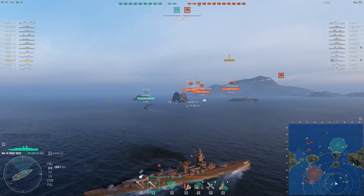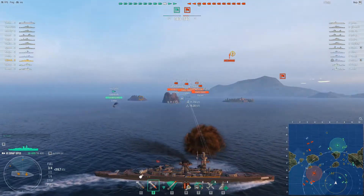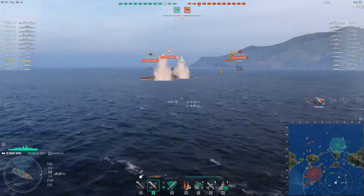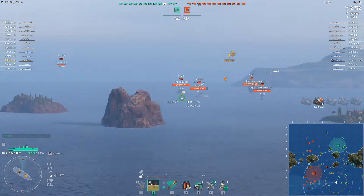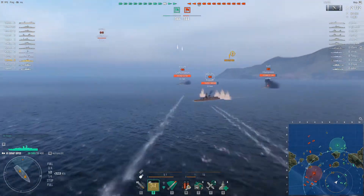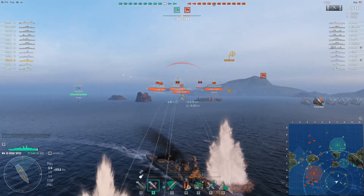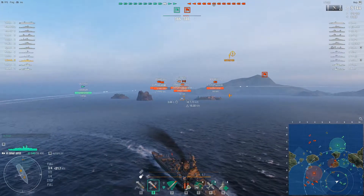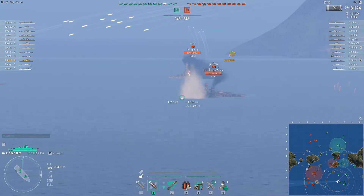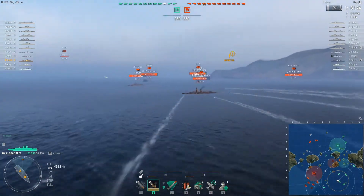Watch what I do here — this is something that you can pull off in virtually any cruiser. I'm turning around, I get spotted when I am broadside, and I just slow down. Everybody starts focusing me, of course, but everything lands in front of me. Because nobody expects you to slow down — they would think that you would try to accelerate out of being in a broadside position. Those were some lovely pens right there, and by the time their next salvo gets here, I have already accelerated and gotten out of the way. I have angled away, so I have gotten away with barely taking any damage while being broadside to the entire enemy fleet.